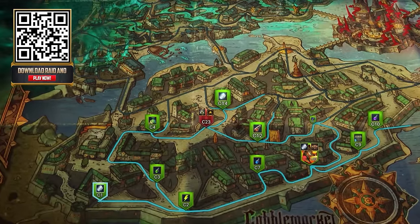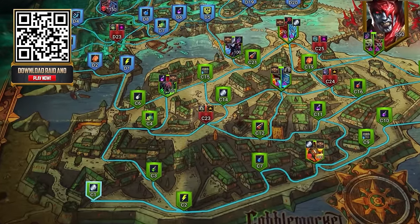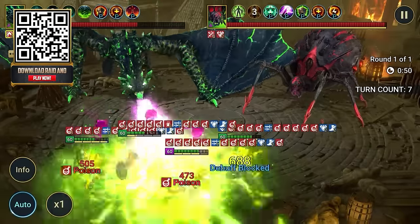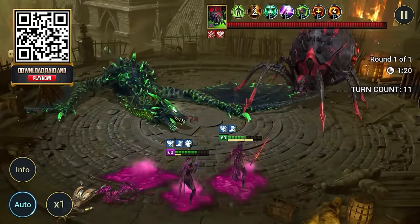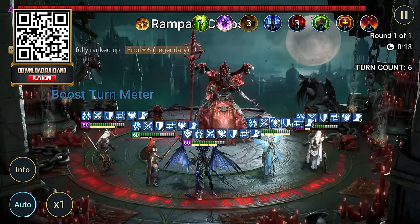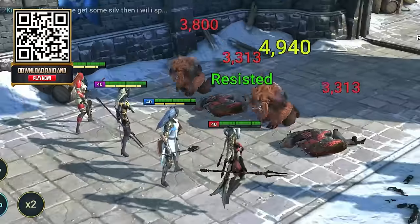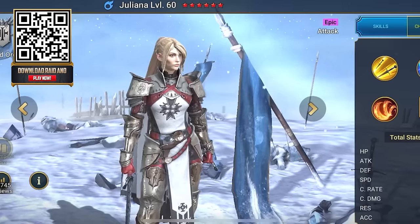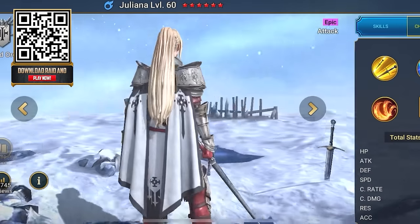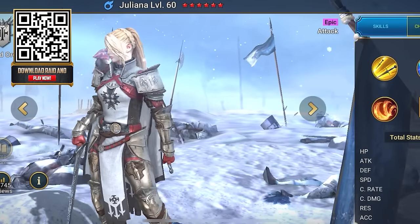The most exciting update to happen in Raid is the Cursed City. It has 100 stages to complete, including stages where you'll need to take down two of Raid's bosses at the same time. You can even get your hands on a mythical champion by working your way through the Cursed City and completing various quests. Click my link in the description or scan my QR code on the screen to get insane bonuses — you'll immediately receive 500k in silver, energy, and the epic Juliana champion after reaching level 15.